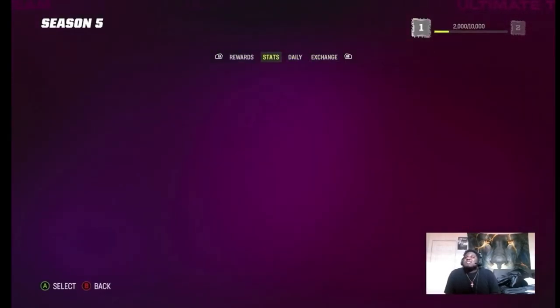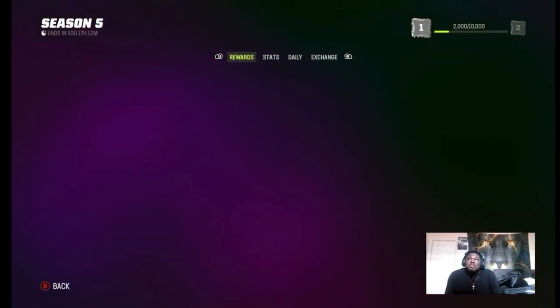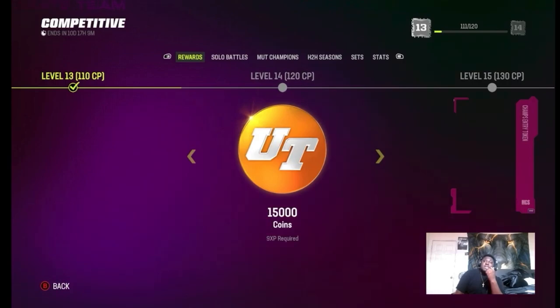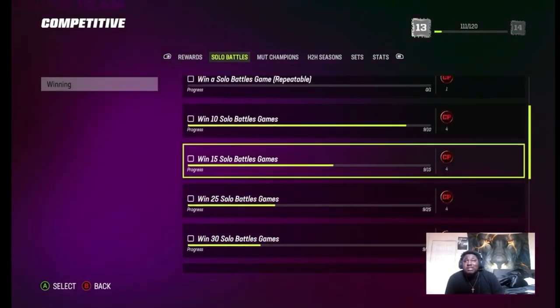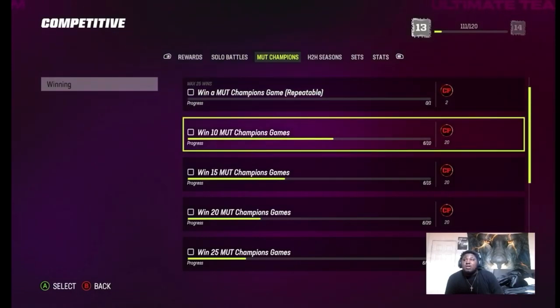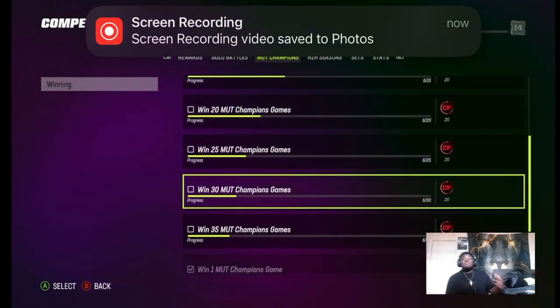That quick sell was kind of useless — could've gotten 100K coins straight up. But look, we're at level 3 right now. Doing the competitive pad is basically the fastest thing you can do because it boosts every single Field Pass build you have. Right now I'm playing a lot of Solo Battles — just need one more to get the compass milestone. Then you gotta do Mud Champions to get the 20s and boost the level even faster.